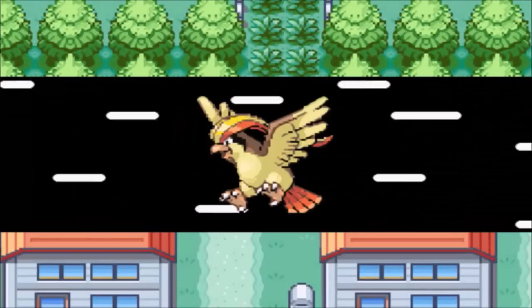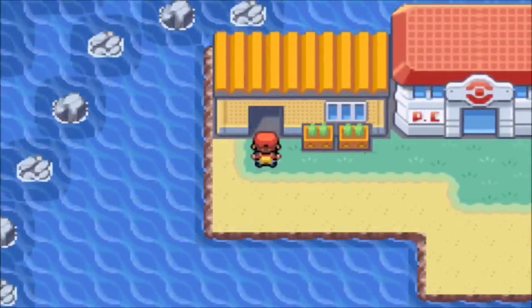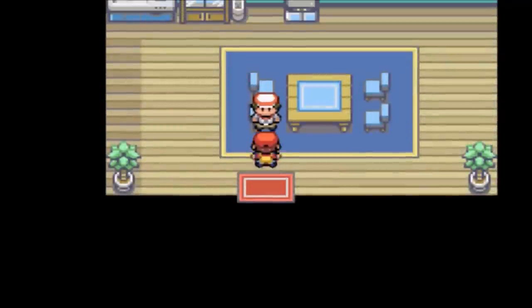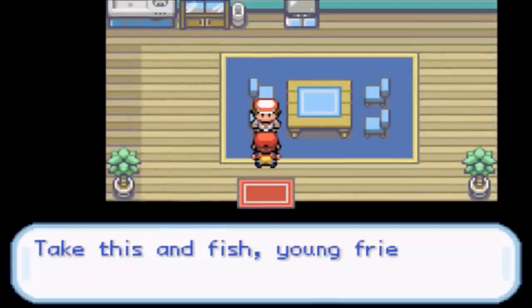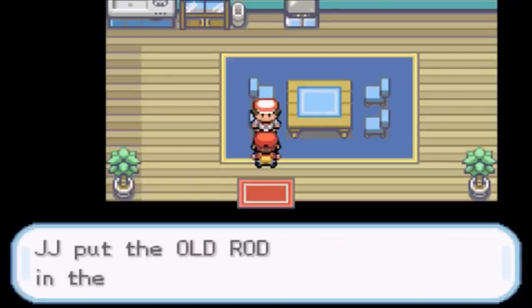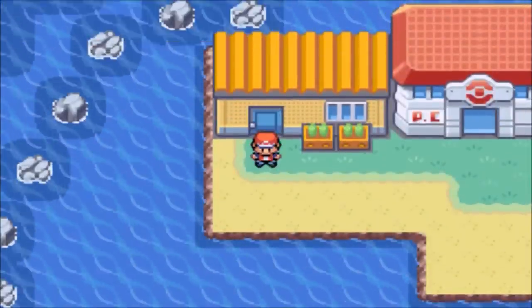To get the Old Rod, you'll need to go to Vermilion City — I flew there. In the house next to the Pokemon Center on the left, there will be a little fisherman's house. He'll ask if you love fishing, you say yes, and he'll give you the Old Rod. So you've got the Old Rod, and then what you want to do is make your way towards Route 12.